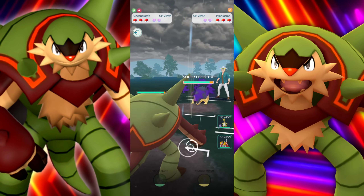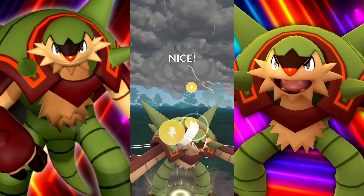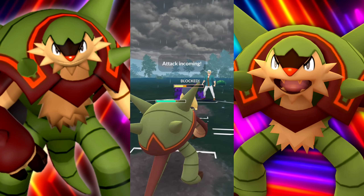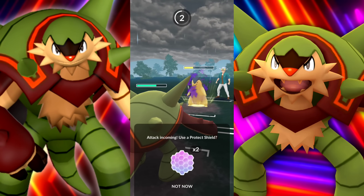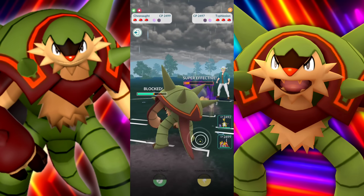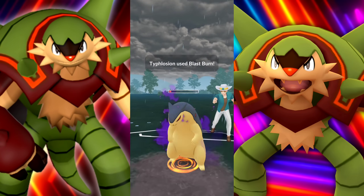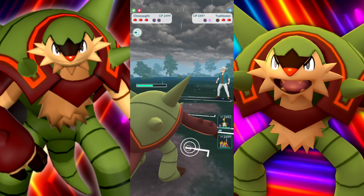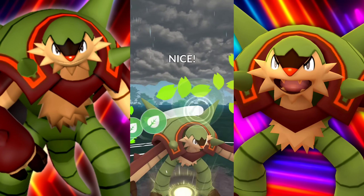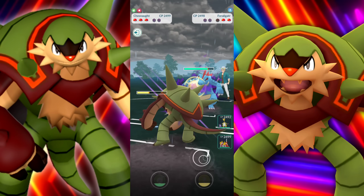We're met with Shadow Typhlosion here with Shadow Claw - another situation where Smackdown is doing a ton of damage. Getting to the Thunder Punch. This is kind of funny because we both have the new addition to our move sets. I'm going to shield up because I don't want to get one-shot with Blast Burn. Just to be safe, we're going to shield this one up too. And there's the Blast Burn - both my shields are gone. Not good. Shieldless games are never great. I went for the Frenzy Plant when I should have gone for Thunder Punch - that's my screw up.